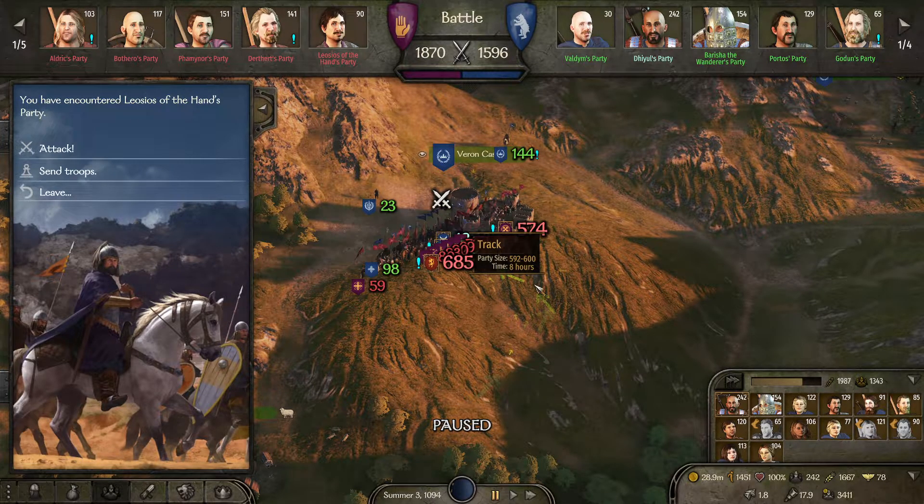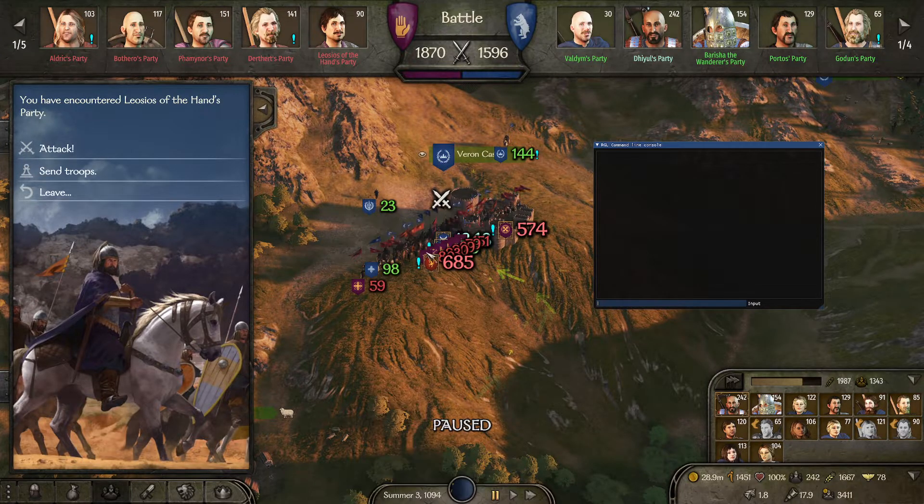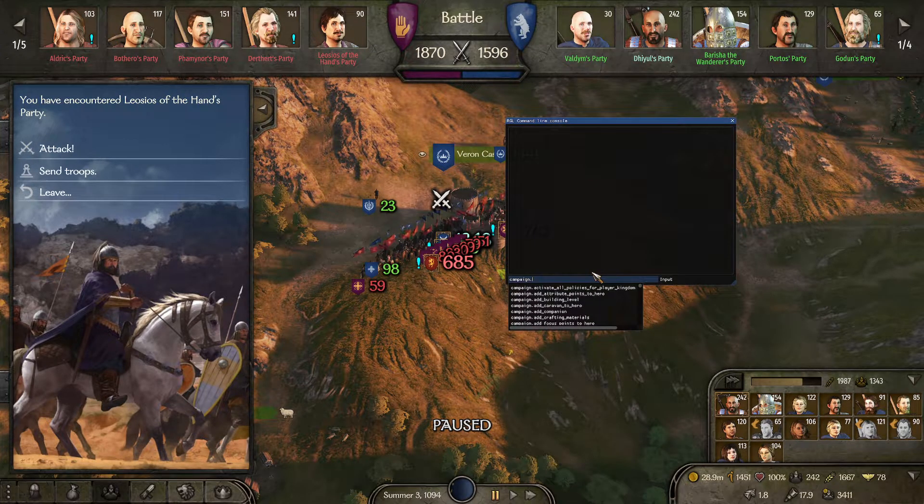So for example, you are here in game, press Alt+Tilde — it opens this console right here. For an experiment, to see how it works, hit 'campaign' then write 'peace'. It also appears here: 'declare peace'. Mine will be Sturgia, for example, since I'm a vassal.